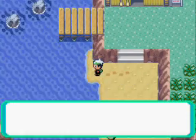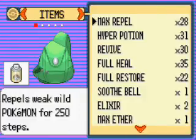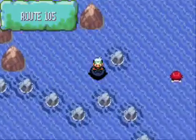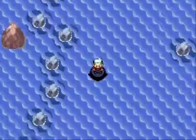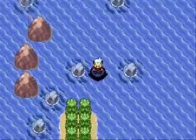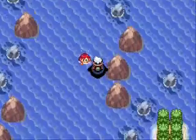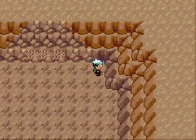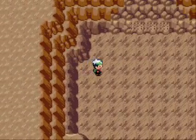We're in front of Mr. Briney's old house. What you want to do here to get Regi number two is actually surf down. Let's use Max Repel — I don't want to get into any random encounters. You just pretty much keep going south, then go west. We'll reach this little rock formation like we saw before — I covered this area in one of my previous videos. Let's go up here. There is the other formation — let's go in. This is the Island Cave. What you have to do here is walk around the outer perimeter, and then the door will open. I heard you have to wait like two minutes, but this way is faster.